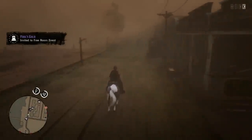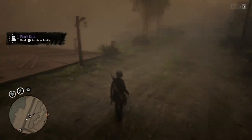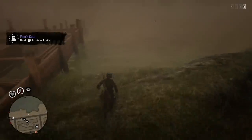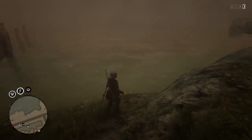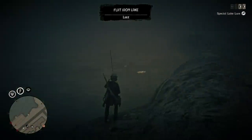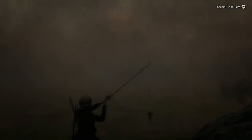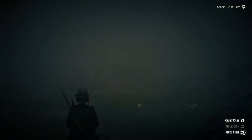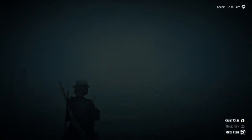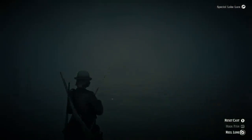I'm back with the second location to make some extra cash in Red Dead Online. We are at the butcher in Blackwater, and we're going right across the street looking for Lake Sturgeon in this area. If we grab out our fishing pole, you can see we actually have a couple in the water right now. I have my special Lake Lure equipped, so I'll give it a little toss and slowly reel it in. If there are no Lake Sturgeon when you arrive, just turn around out of town and come right back — a new group of fish will spawn.